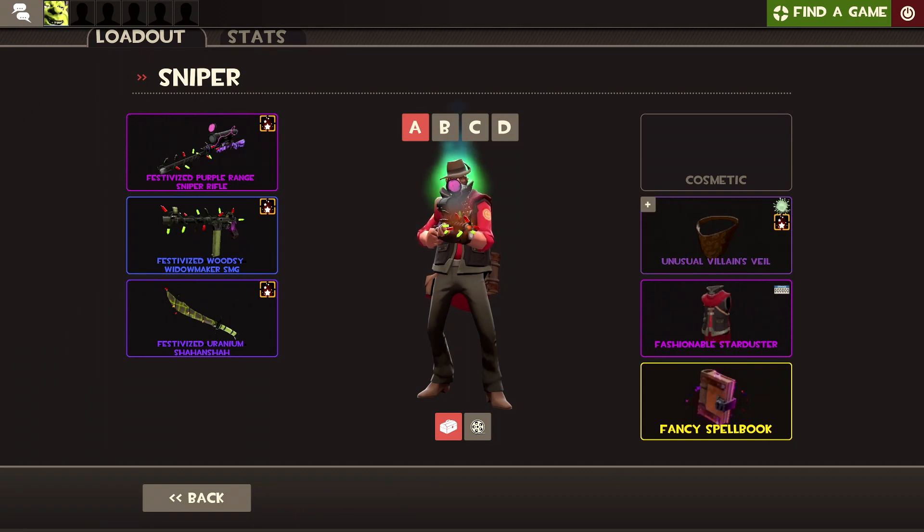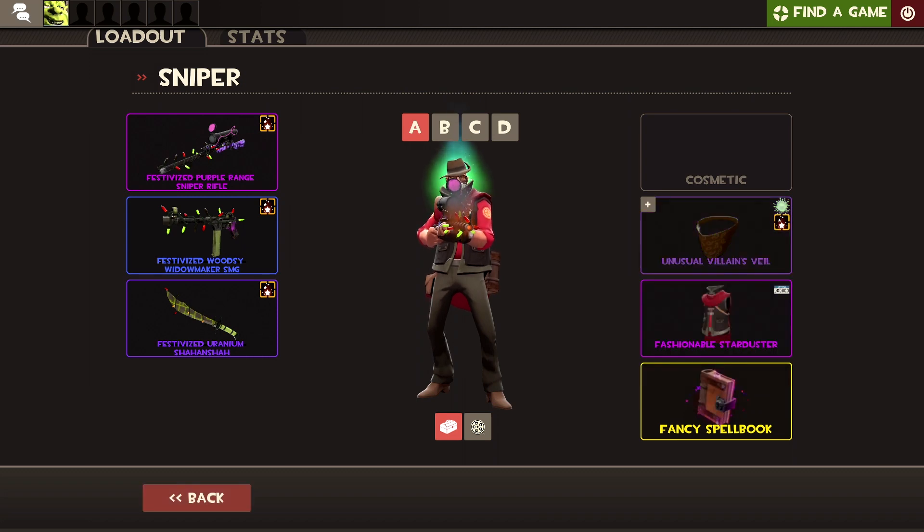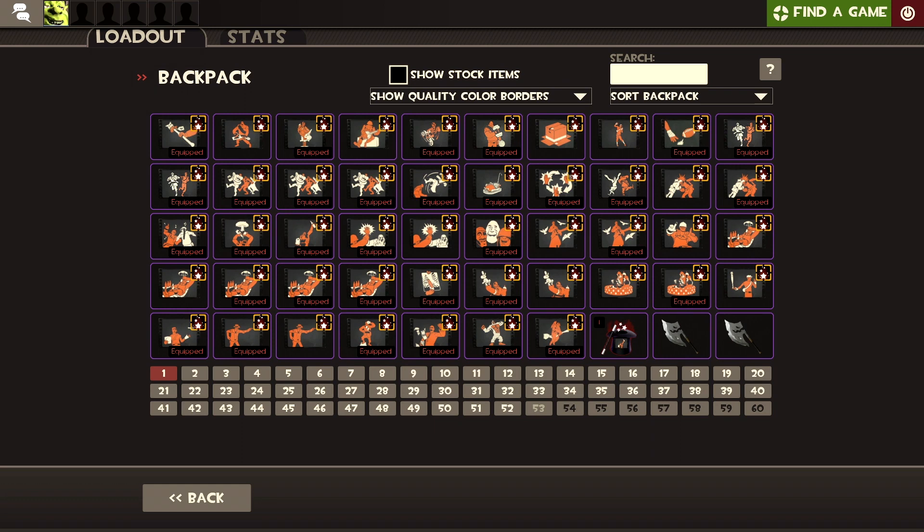Hello guys, it's Darfchen Gaming. Today I'm going to be reviewing the Unusual Villains Vein, which is just a bandana, and yeah, it's in Green Energy. Looks cool. I'm pretty sure it's — I hope it's not custom-named.